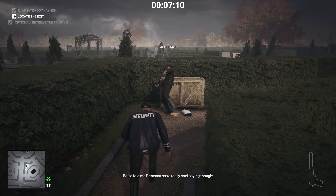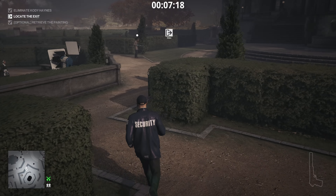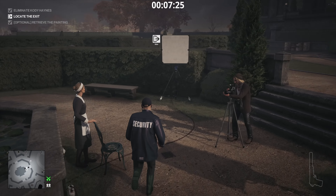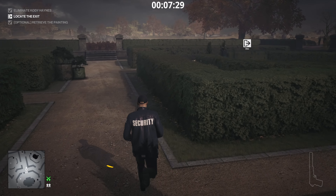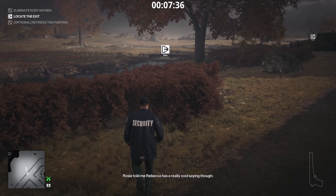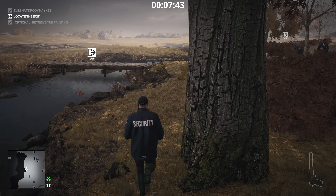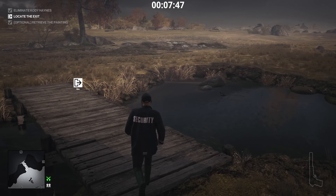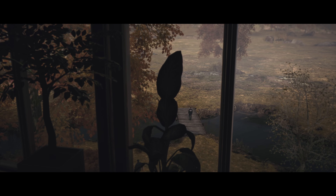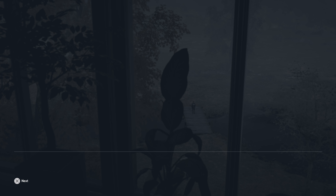Target eliminated and the painting secured. Any exit is available to you, but there are a lot of enforcers in this security guard disguise on the way out. You may want to switch back to the housekeeper disguise — it may have more or fewer enforcers. I'll just use the security guard disguise all the way home. Their detection meter is very slow anyway, which is very different to when you're trespassing — at that point the meter is super fast, and even faster in hostile areas. When you're just in a disguise with an enforcer it's not too bad.